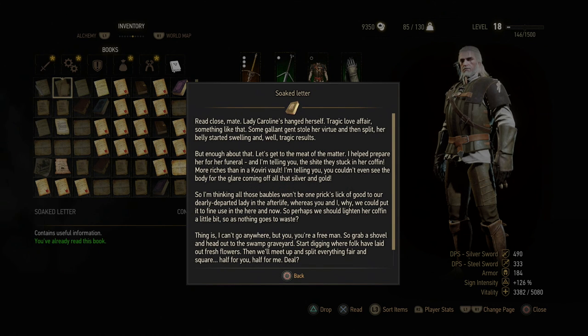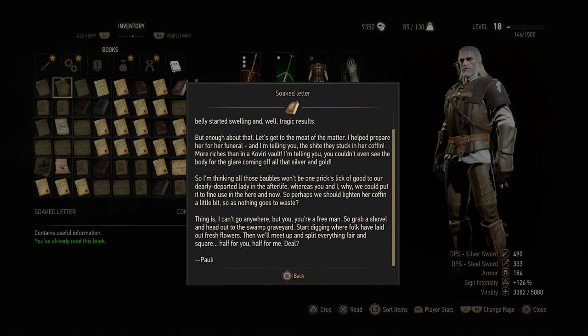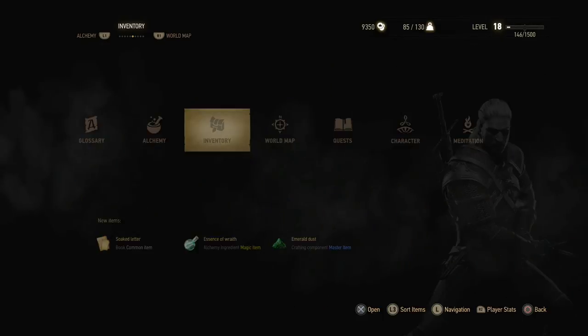And then the soak letter we found: Lady Caroline hanged herself — a tragic love affair. Someone stole her virtue and split, her belly started swelling, tragic results. The writer helped prepare her for her funeral and says the riches stuffed in her coffin — more than in a Koviri vault, you couldn't even see the body for the glare of all that silver and gold. He suggests they lighten the coffin a bit — go to the swamp graveyard, dig where folk have laid fresh flowers. Sorry Pauly, but this guy doesn't look so good anymore.